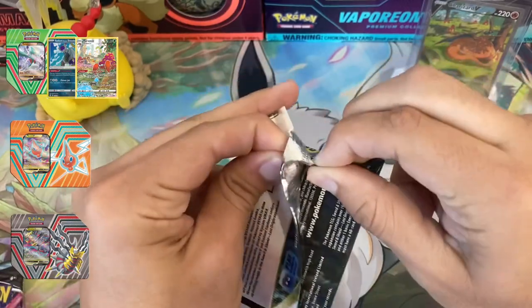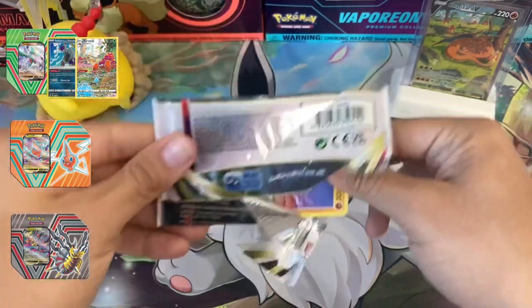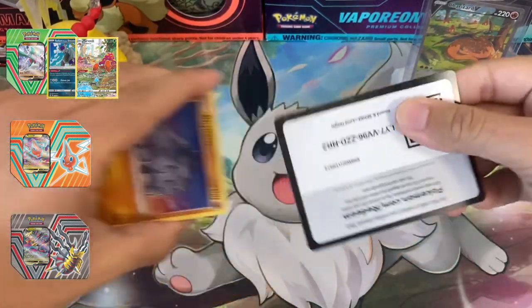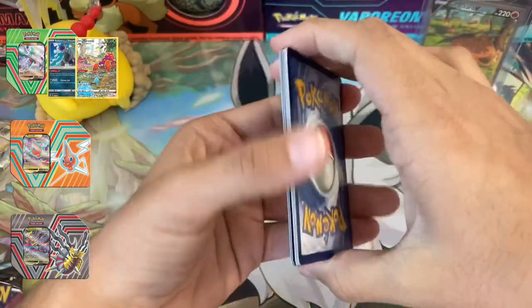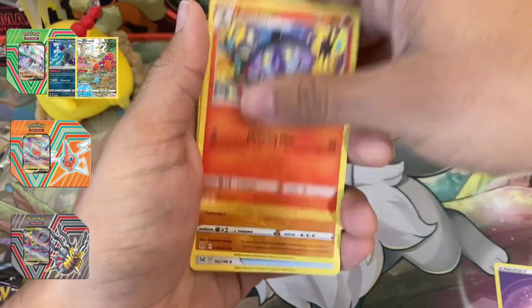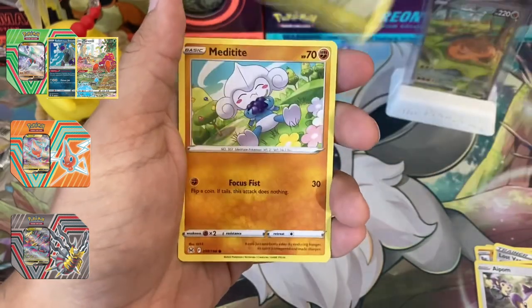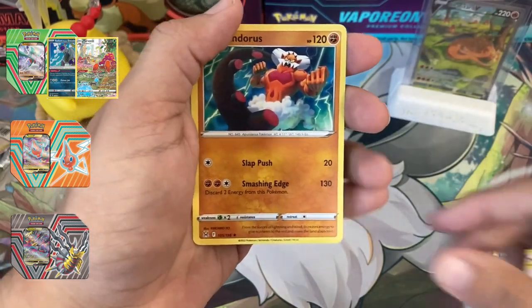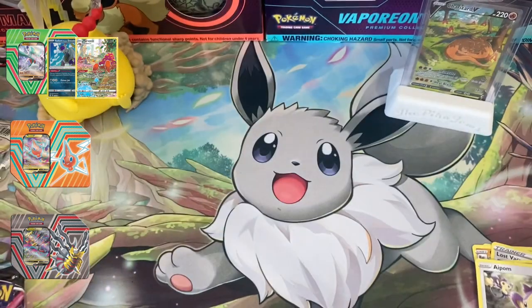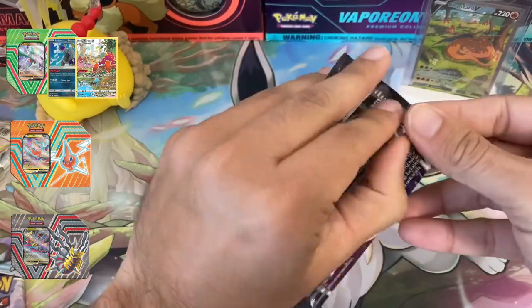Haven't opened packs in a long time but here we are continuing on our journey. I don't even remember all the hits from Lost Origin, it's been a while. There's the code card. Psychic energy, Lampent, Gastrodon, Lost Vacuum, Rhyhorn, Aipom, Roselia, Goomy, Metagross reverse holo, Mienshao, and Landorus non-holo. Not the greatest luck so far.